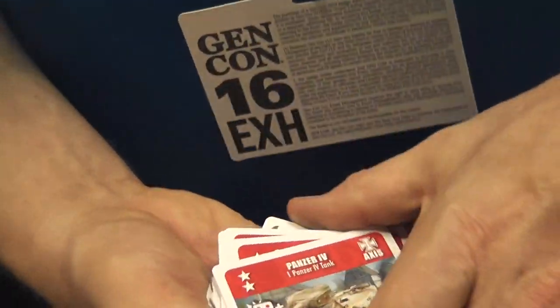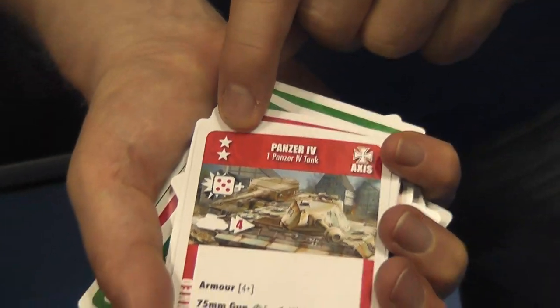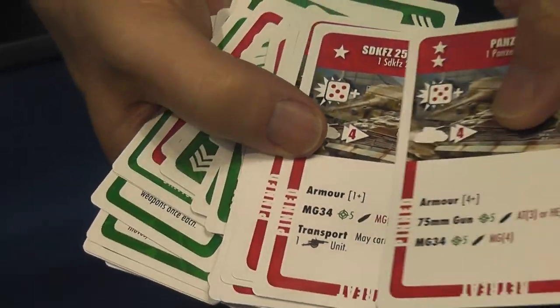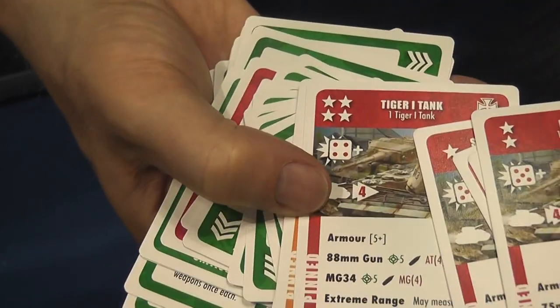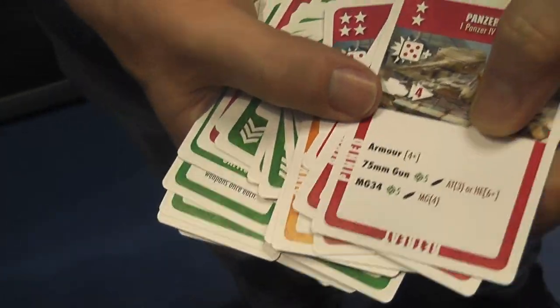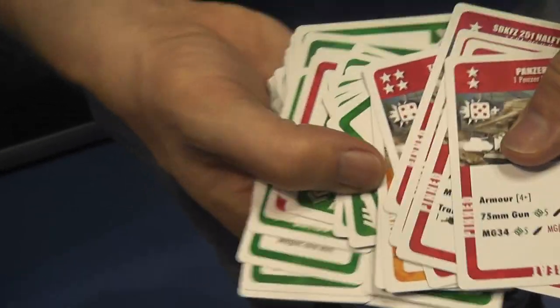The units are really simple. You have victory points and your cost of buying a unit is your stars. The different units have a different points cost — a Tiger tank costs four, a Panzer Four small tank only costs two.